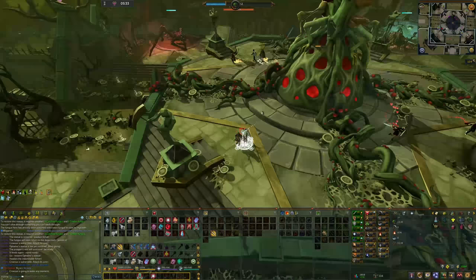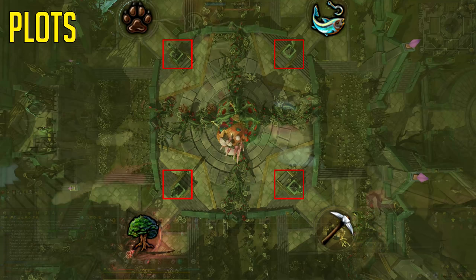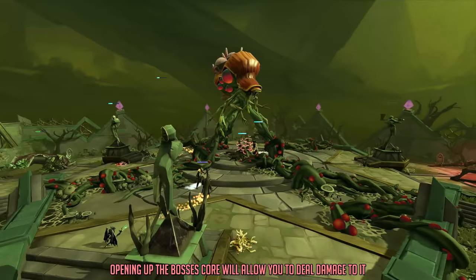Now that I've quickly gone over all the mechanics, let's talk about how you kill this boss with a team of eight players. We have four different quadrants and with eight players you want to put two players in each one. In each quadrant there's a statue that needs to be repaired using 15 of two different resources — either fishing, hunter, woodcutting or mining resources, as seen on screen.